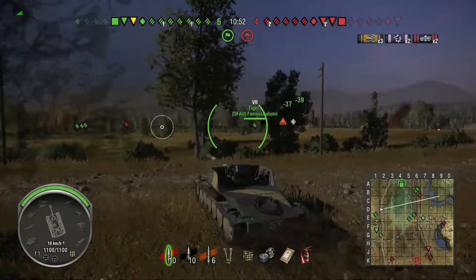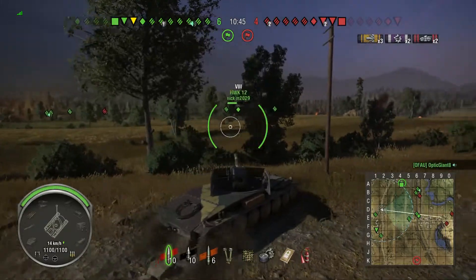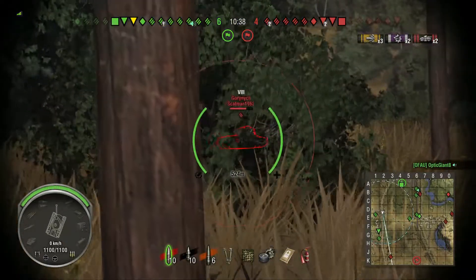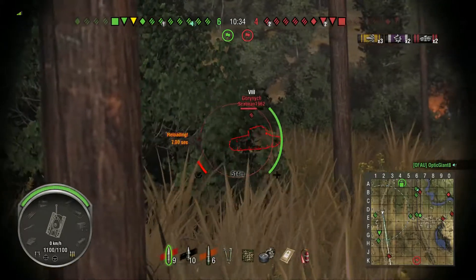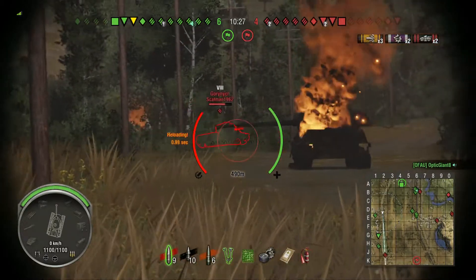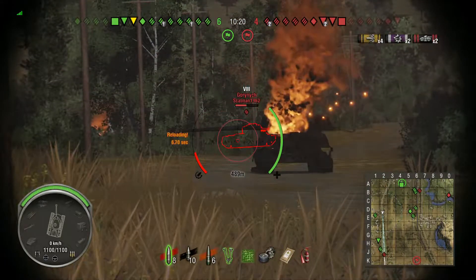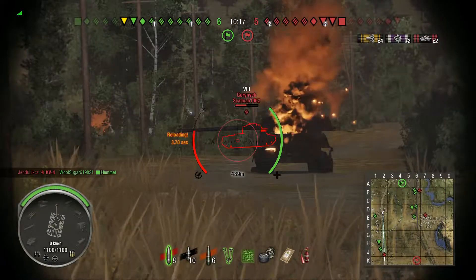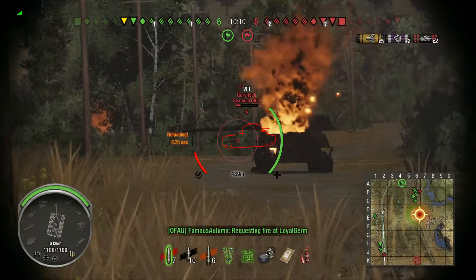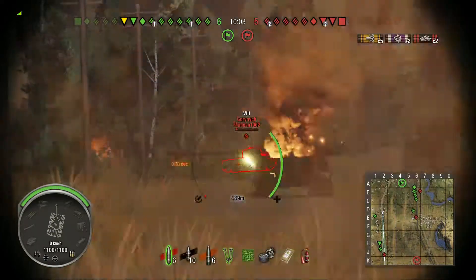Russian tank destroyers don't give you a lot of shots because they have very long reloads. The 12.8cm has a decent reload. The 15cm's alpha is huge — around 750 average damage — comparable to the ISU-152, but this has better ammunition, more reliable ammunition that will penetrate more often, and a more reliable performing gun. This gun is a more reliable performer than anything on a Russian tank destroyer I've come across, at least from the SU line.